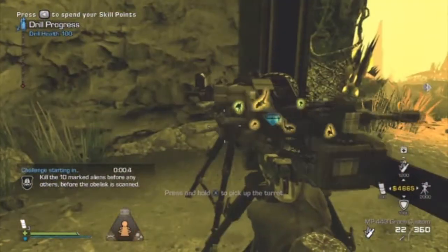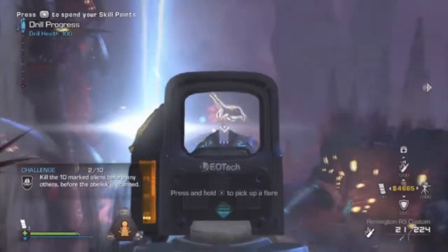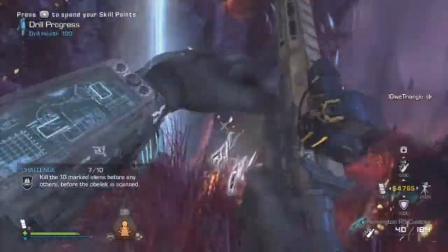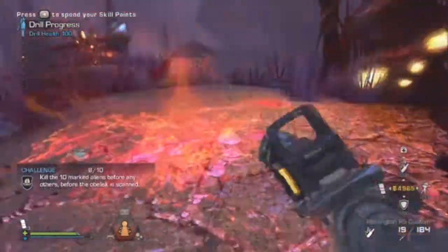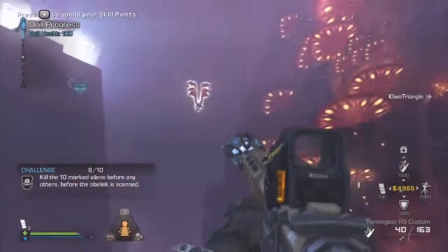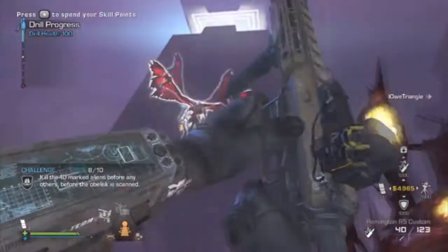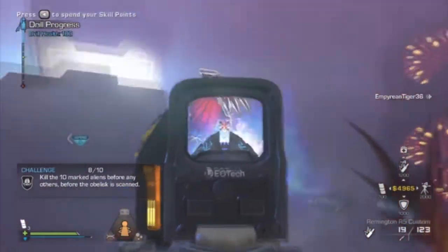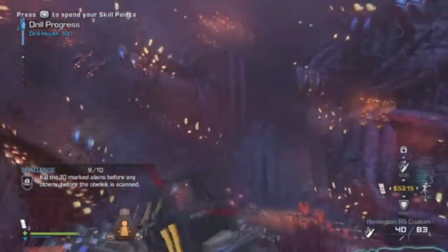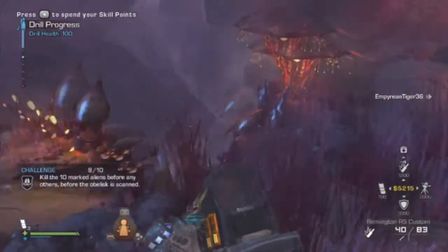For the 10 marked aliens challenge, turn your sentry guns toward a wall so they don't kill unmarked ones. Keep aliens away from Betties and try not to have traps on. Kill the marked ones as quickly as possible to avoid collateral damage - you don't want unmarked aliens around a marked one. As you see here, it was a Gargoyle that was marked, and once the Gargoyle was killed we then had to kill a Phantom to get the challenge done.